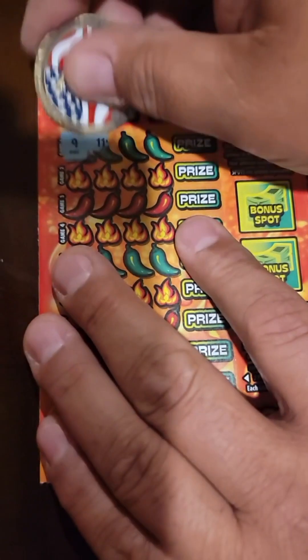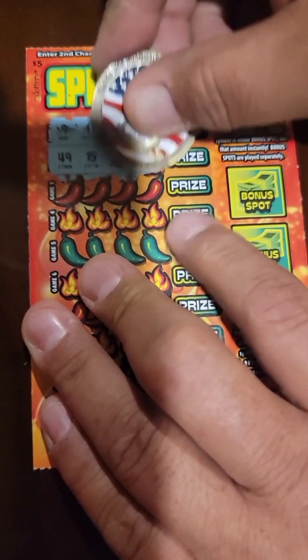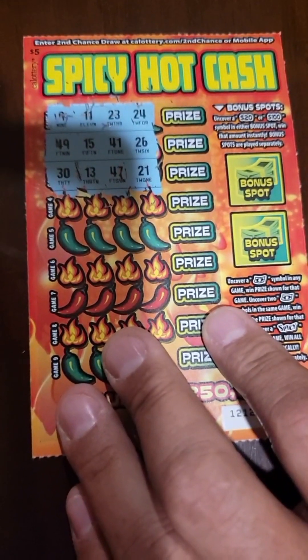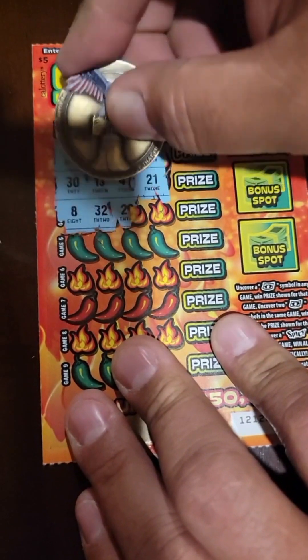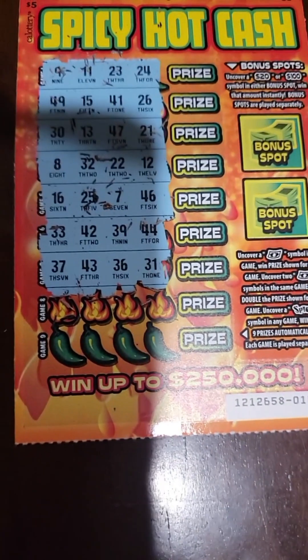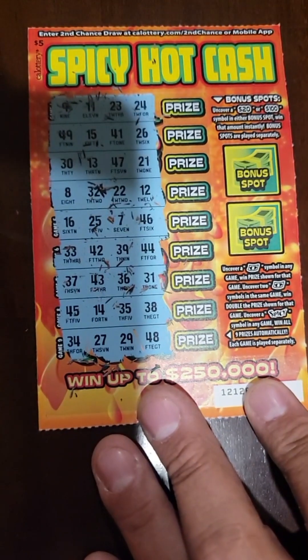Let's go over to card 16. Nothing in that row. Second row — not a winner. Third row — not a winner. Fourth row. Fifth row — nope, still no winners. Keep plugging along. I haven't played this card so we didn't know what you had to do. I was hoping it would be like match a number, but that's not the way it works. And no prizes there.